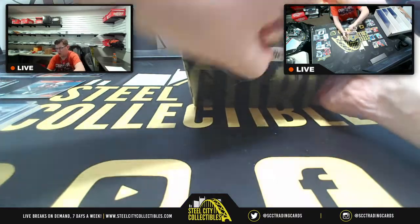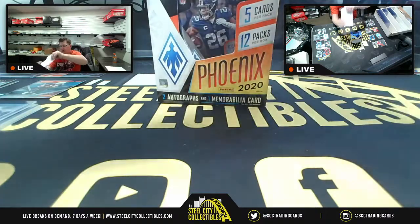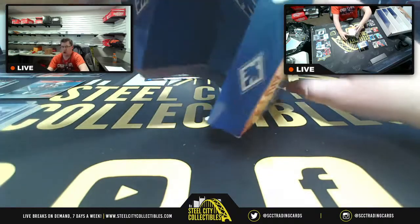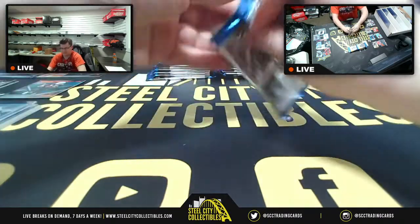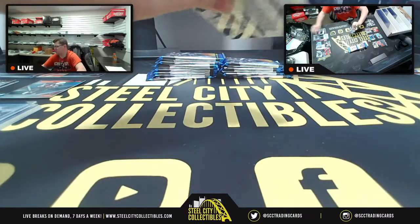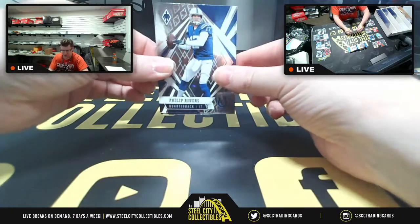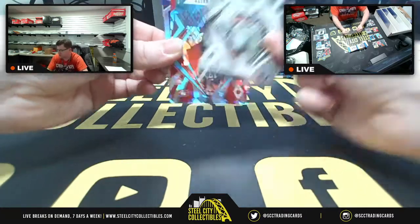In the first four-box mixer tonight we did pull a Joe Burrow RPA, 22 of 35. Let's see if we can pull another Burrow — or better yet, let's pull a Herbert. Actually, why stop at one QB? Let's pull a Tua, a Herbert, another Burrow — let's spread the love to all the QBs.